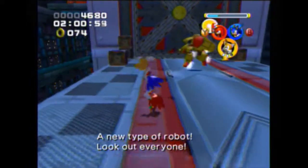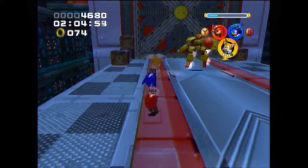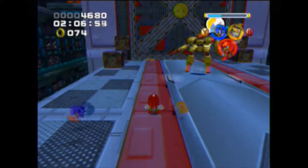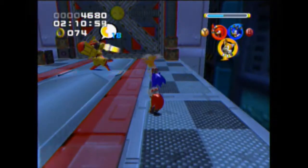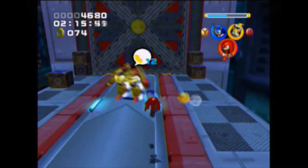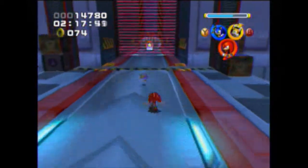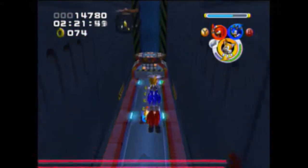We find a new robot: the E-3000. These, as you'd guess, are tougher than the 2000s. Basically, you want to get it stunned and then hit it with Knuckles — two hits with Knuckles. Now there are still lasers here, but you can actually fly over the top of them.